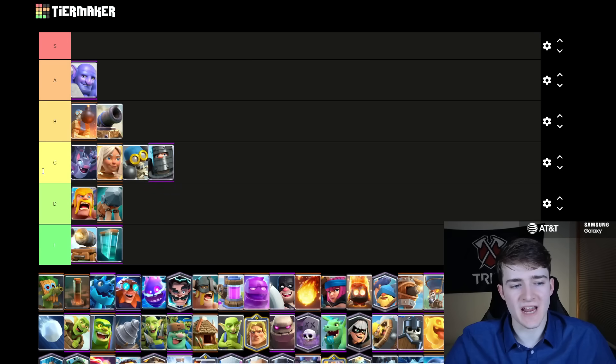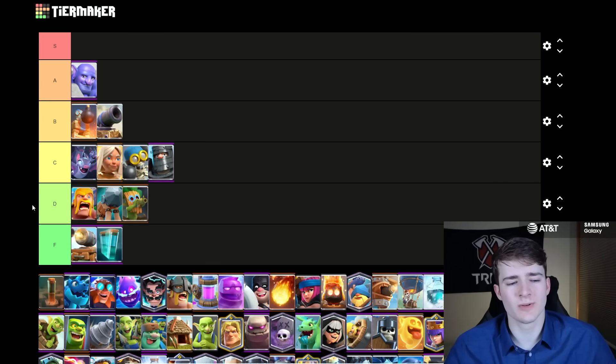Dark Prince is going to go in C tier — it's just kind of an average card. For the most part, people are playing it in Giant Graveyard; that's the main place I see it, but besides that it isn't used in a lot of other decks. The Dark Goblin is going to go in D tier because no one really plays it in Mortar anymore. The only time I'm seeing it now is in Bait decks from time to time, but even that is pretty rare.